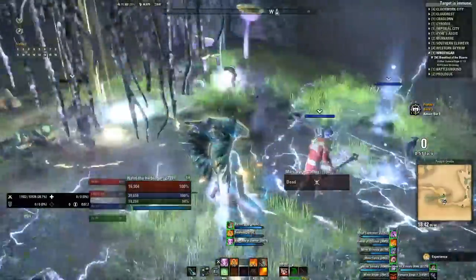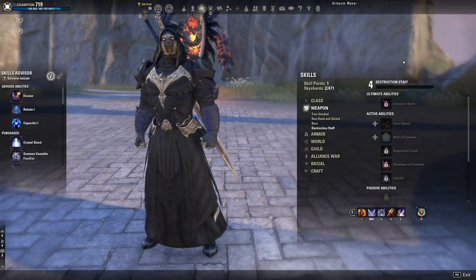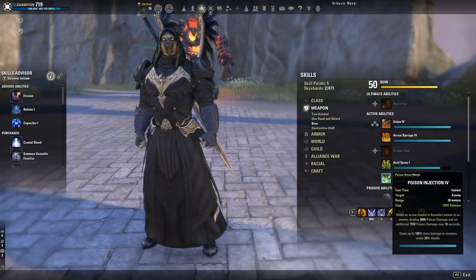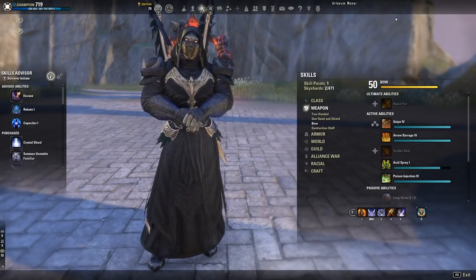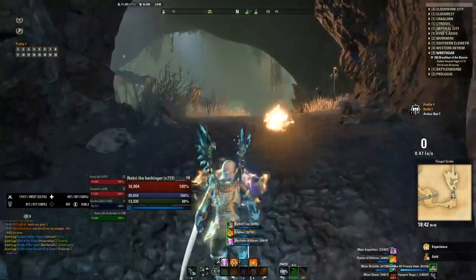Next responsibility is interrupting certain mechanics in group content — basically being aware. When an enemy is doing something interruptible, bash that enemy or use an interrupt skill like the morph of Force Shock, or Venom Arrow which is in the bow line for stamina characters. This is something DPS will have to do in certain dungeons or trials because the tank or healer will be busy. Since you always have more DPS, one can usually handle these mechanics.